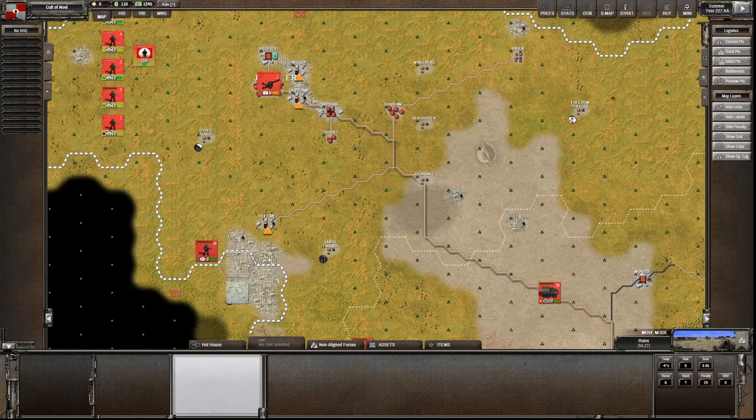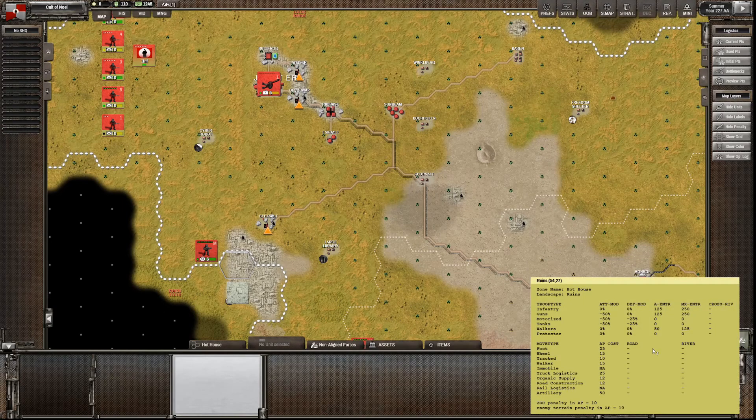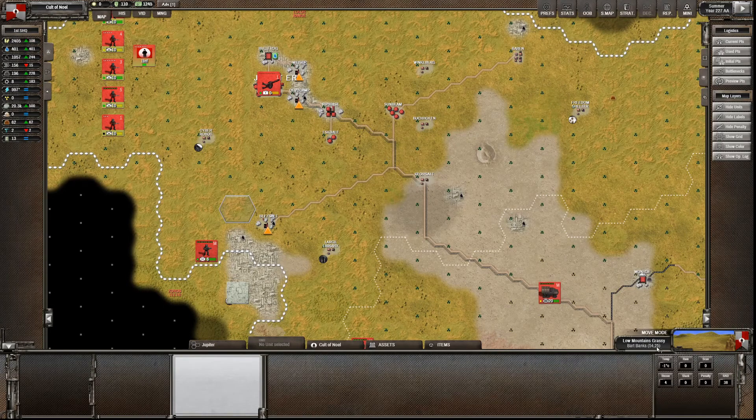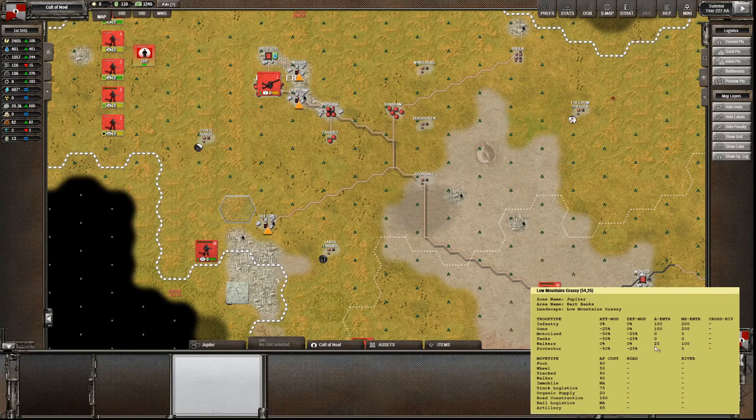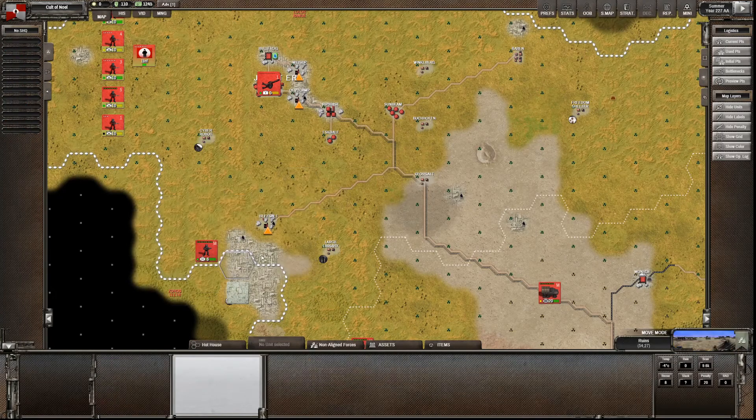We're in low mountains. Here's a question and I don't know the answer - whether cities or mountains are better defensively. Let's look it up. Ruins - infantry defense mod: zero. There's not much of an attack mod either. Obviously tanks are penalised. Whereas mountains - we don't get a defence modifier on low mountains either, but there's a heavy attack modifier to attacks and motorised units. Doesn't look like it's that much of a difference.